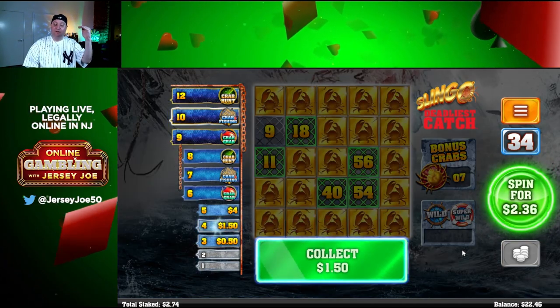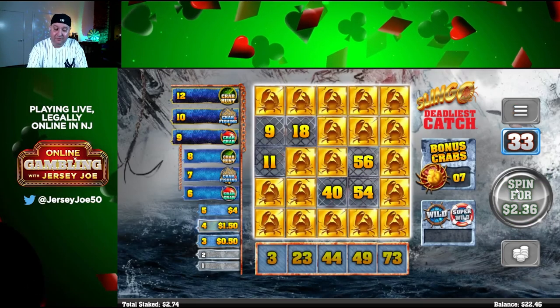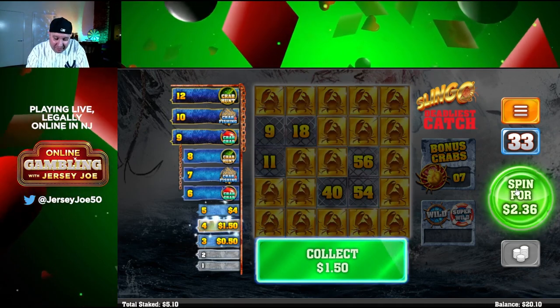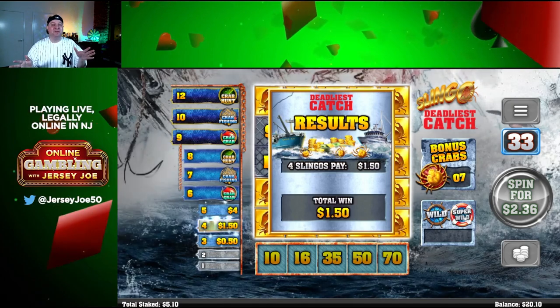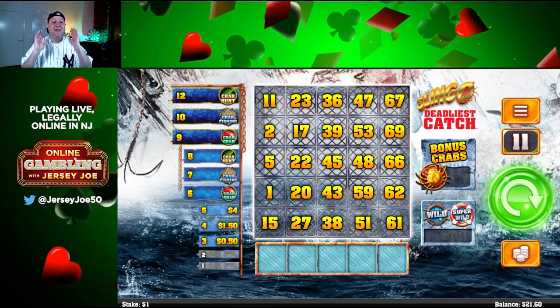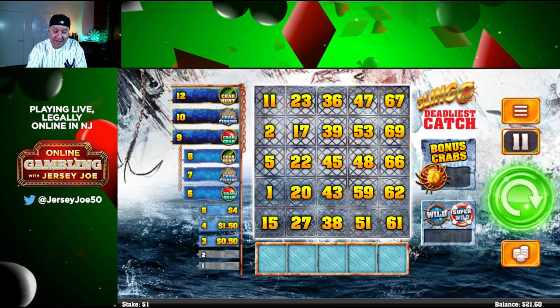We've won $1.50. We've spent $2.74. Do we gamble the remaining $2.36? Let's try it, we're so close. Oh, sucker bet. We spent $5 on that one. We had seven bonus crabs — I was like, if we get to that bonus that would be great. But we spent $5 on that spin and that was a loser. That's how they do it. Slingo tempts you over and over. New game. Dollar bet. Let's play.